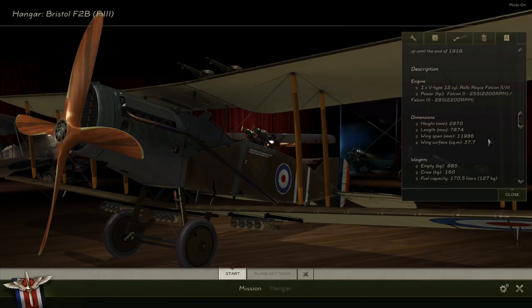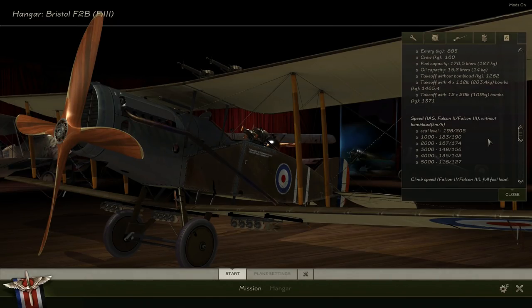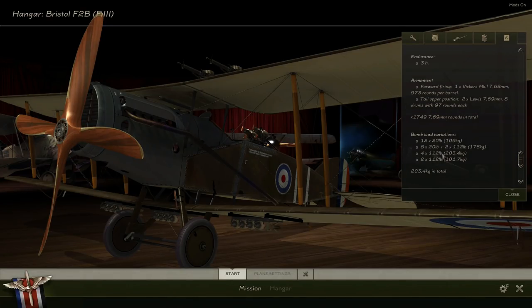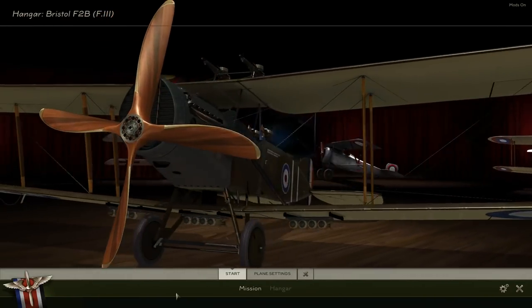For the engine we've got one V-type 12-cylinder Rolls-Royce Falcon 2 and 3. The Falcon 2 produces 255 horsepower at 2,000 RPM and the Falcon 3 produces 285 at 2,200 RPM. The thousand-meter climb is three minutes 26 without bomb loads, and 33 minutes to get up to 5,000 meters. That's quite a difference — this is quite a capable machine.